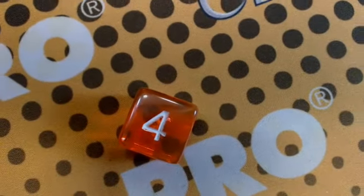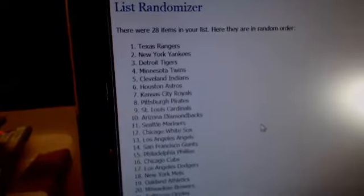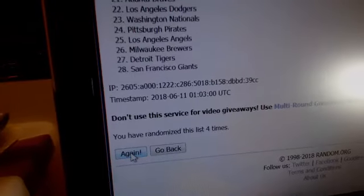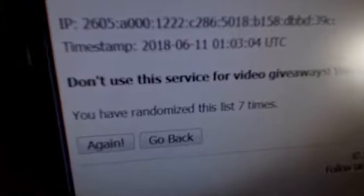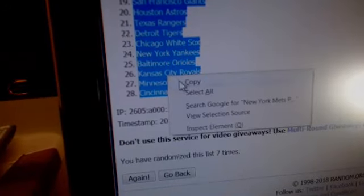Good luck, may the boom be with you. Three plus four — we're gonna randomize those teams, including the Rays, Marlins, Jays, and Padres together — total of seven times, 28. Good, we got them one through seven. Seven boom. Four, five, six, seven times. It is Mets at one, Reds at 28.